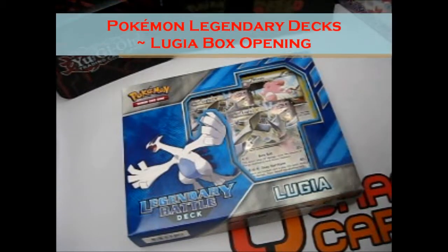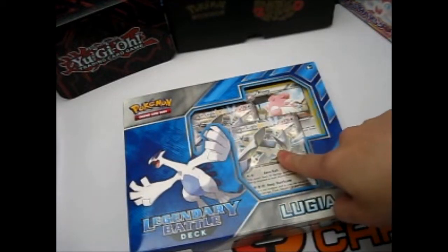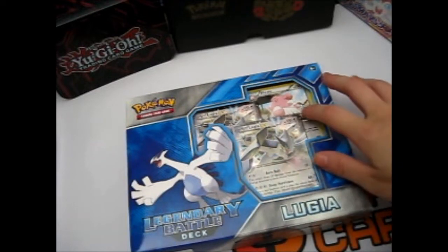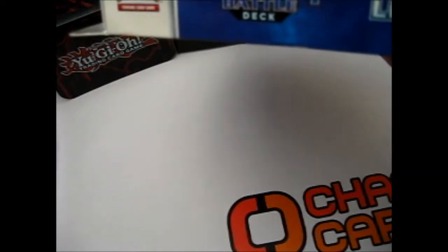We're here and I will be opening this Legendary Battle Deck Lugia. As you can see, there are two Lugia EX holo cards and a Blissey up there for some reason. The sides all look the same — Pokémon, Legendary Battle Deck, and Lugia.